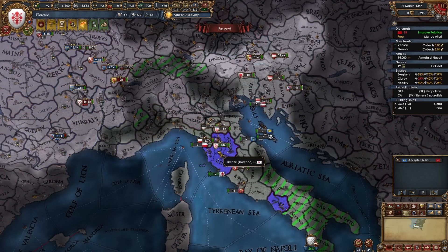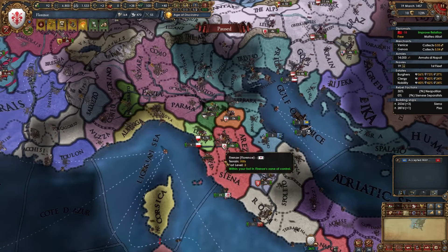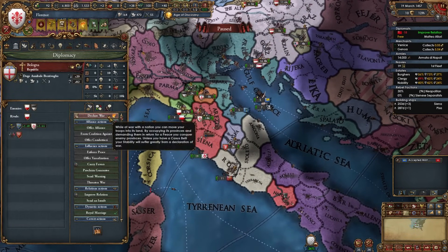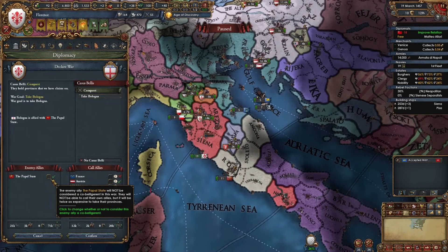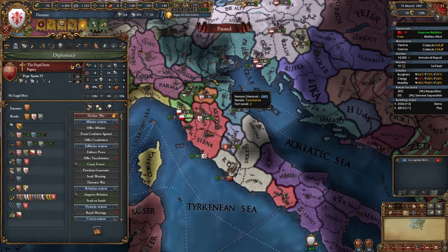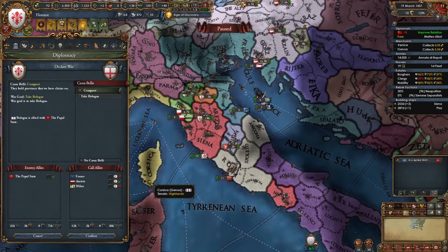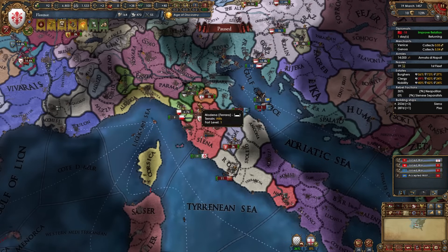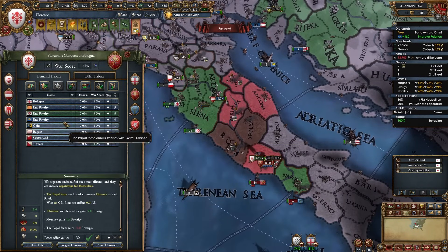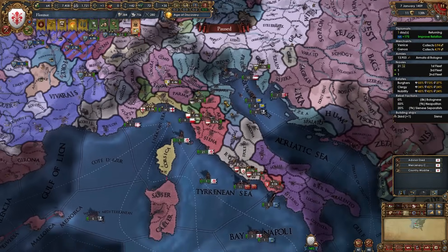Once aggressive expansion has cooled down, continue conquering your initial neighbors — Siena, Luca, Bologna, Ferrara — whoever is easiest. I'm helping Milan conquer Mantua and helping France fight Burgundy. I'm declaring on Bologna; they're allied to the Pope in this war, so I'll make the Pope unrival me as a war demand. If you fight the Pope's allies indirectly, make sure to make him unrival you. I do not recommend taking any Pope land until we're absolutely ready to form Italy. Bologna is fully annexed — that's my third war done.